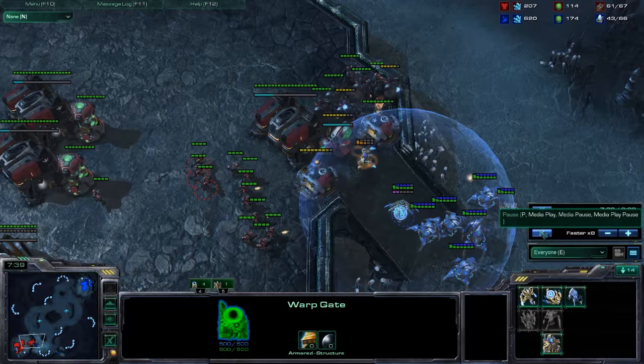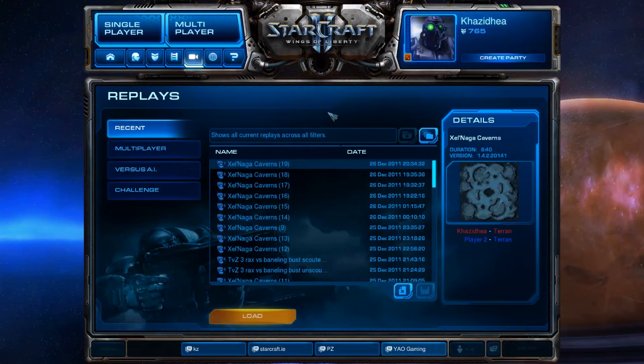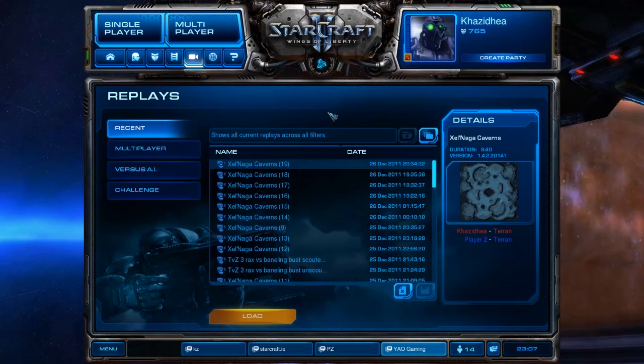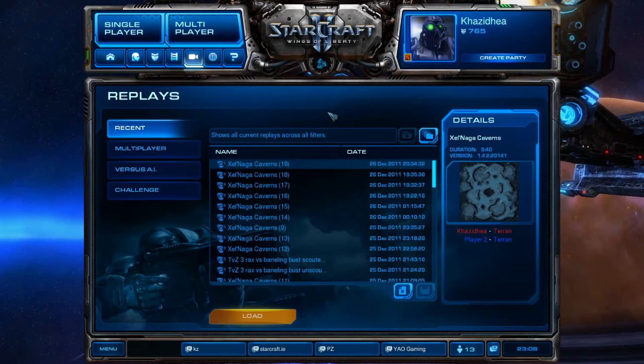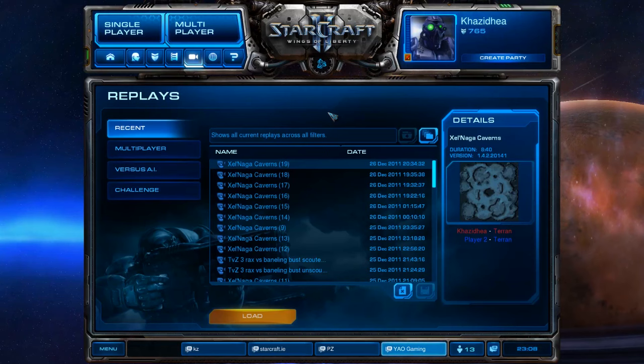I defend the attack with no problems and counter and kill him. The important thing to note: if you're the one attacking and you see the opponent has more stuff than you, and you were doing the three-racks build, you have a backup expansion. Do not commit to the attack — fall back, don't lose any units, put a couple of bunkers, maybe a turret if afraid of dark templars or banshees, expand and continue from there. Do not lose your forces if you know you can't break the defenses, whether that's sentries and stalkers at the ramp, bunkers and siege tanks from Terran, or banelings and spine crawlers from Zerg.